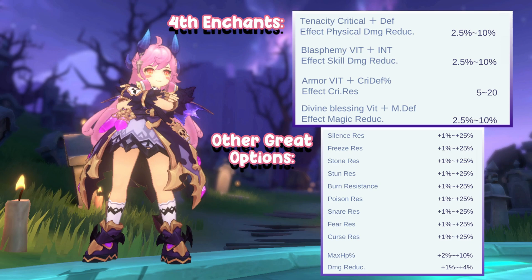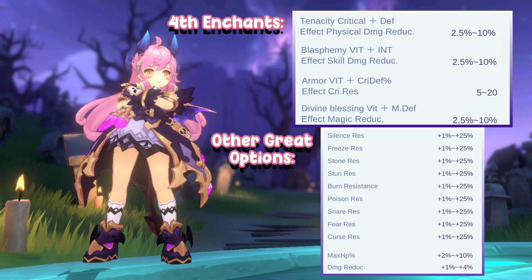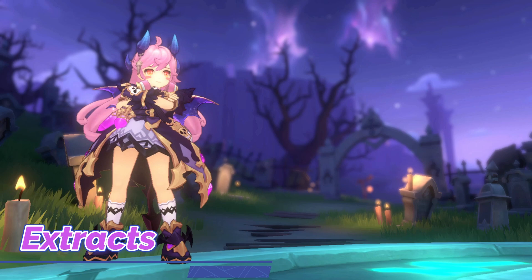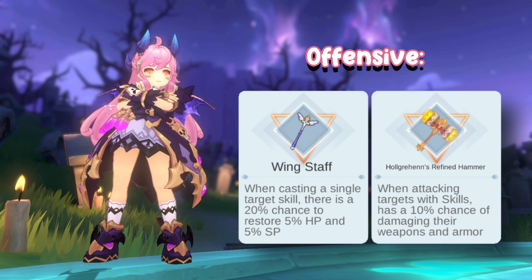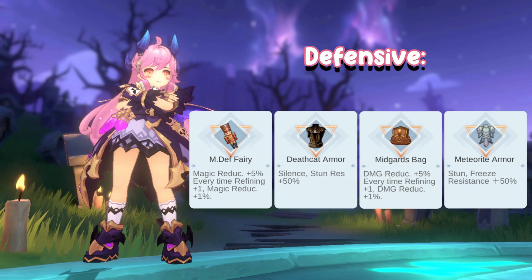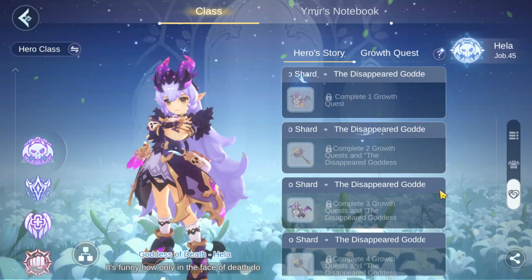Enchants to look for should be Divine Blessing, Blasphemy, Armor, and Tenacity. You can also get a mix of Stun Resist, Fear Resist, Max HP%, and other resistances across your enchants to help in areas you don't have cards for. Definitely try to have balance and work out your weaknesses. For Extracts, on-hit effects do work with the dogs. You can use offensive extracts such as Hulkrahens, Refined Hammer, or Wingstaff — Wingstaff is definitely the winner because of the sustain it offers. Armor Extracts can be defensive options such as Death Cat Armor, Meteorite Armor, or Refined Versions of M. Death Fairy or Midgard's Bag.